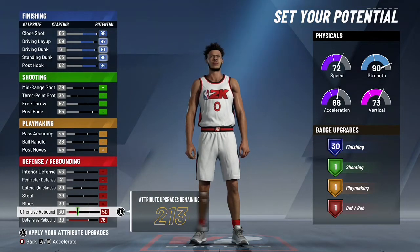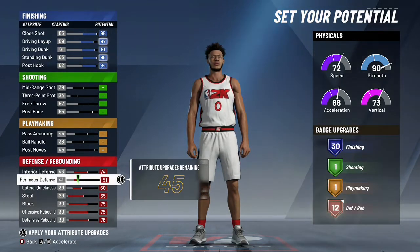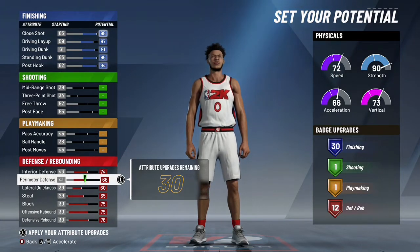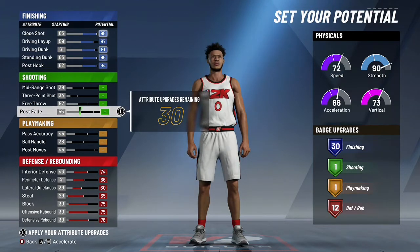Next we max out the defense and rebounding badges, and we see we get 12. For those of you who don't know, we are going to need these 12 badges because we are most likely going to be using this build for the two-score, which means we will be running the center position.